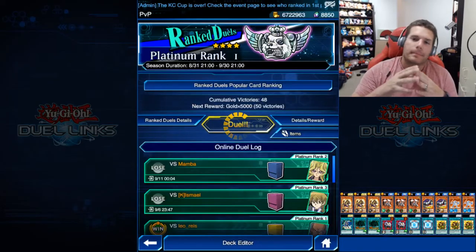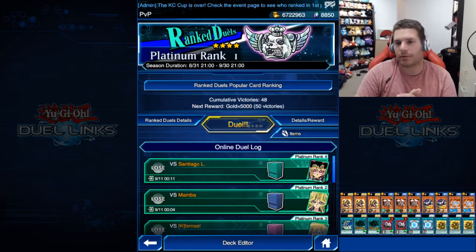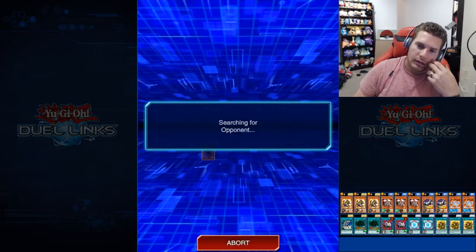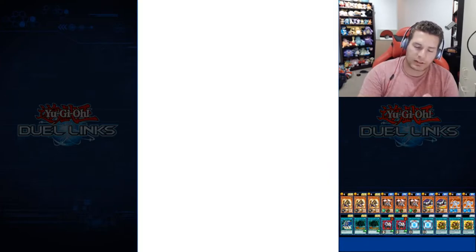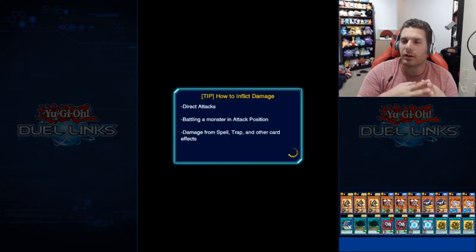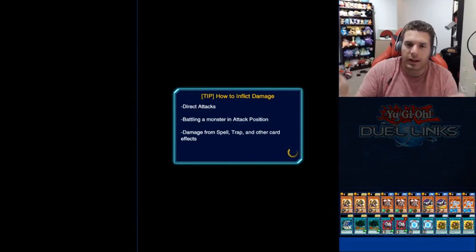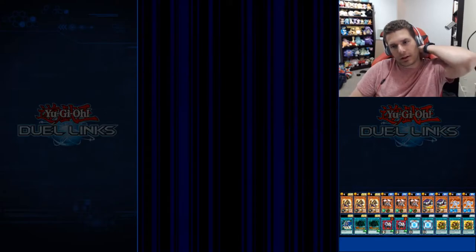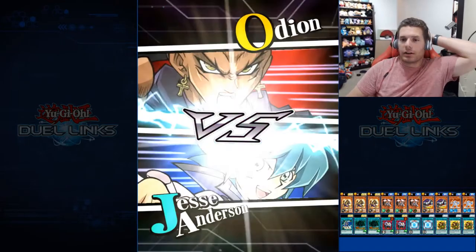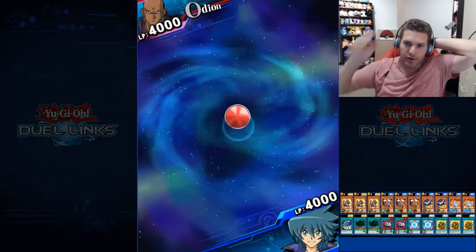If you have the Iron Core it's tough — we didn't have it but we had the continuous spell. Actually, if you have Iron Core you just summon the dragon and force them to do something about it. I always forget that Sage's Whisper just negates — it doesn't destroy. It's a free once-per-turn negate but they have to discard a card. So if I get the dragon on the field, we just blow them up. Next opponent — sounds like it rhymes with Shmammazon.